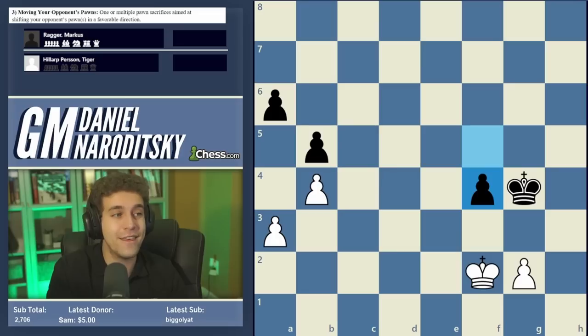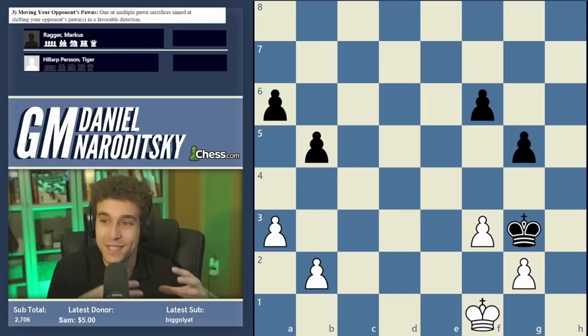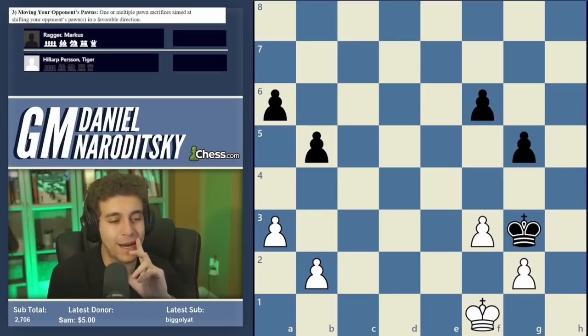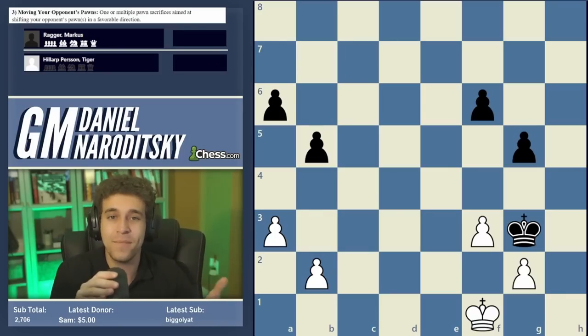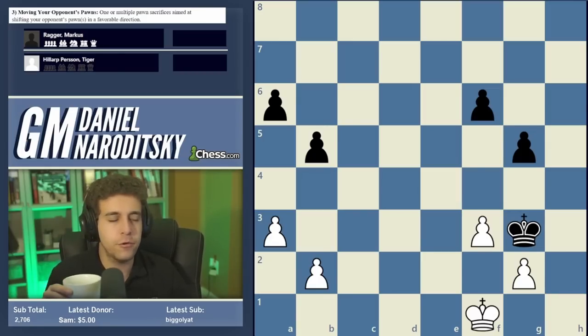You might say, 'This is a composition — can you show me a real-life example?' Absolutely. This next game combines two previous concepts: mowing the lawn and moving your opponent's pawns. This is a game between two strong grandmasters — Hillarper and Marcus Ragger, who is close to 2700, played in 2015 in a tournament in Denmark. I was playing at that tournament. I finished my game early, went back to my hotel, looked through the round's games, and something really weird happened at the end of this game.